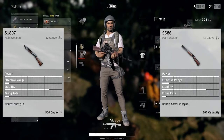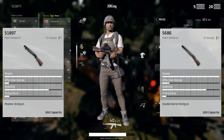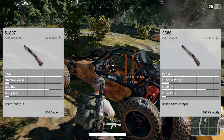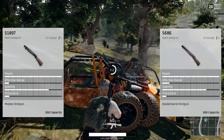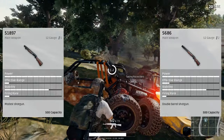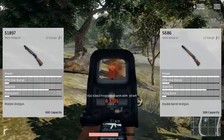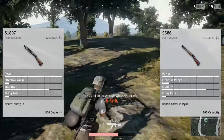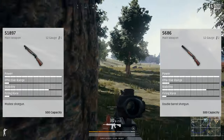The S686 hits like a truck. This gun has massive damage output as a shotgun, and it's only double barrel, so you only get two shells at a time. The choke, if you guys don't know, is one of the main attachments you'll find for a shotgun and it's very common — you'll see a choke in almost every building. What the choke does is tighten the spread of the shotgun, putting a little bit more range on what you'll be able to hit. If you put that on the S686, you can turn it into a sniper — it's crazy.